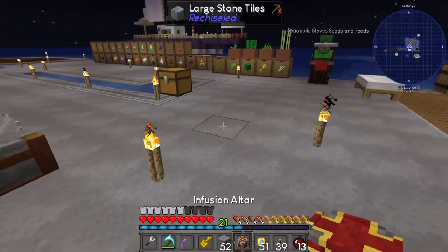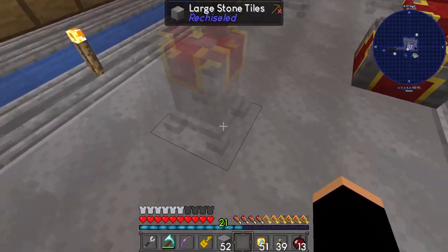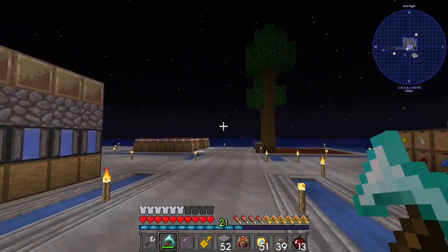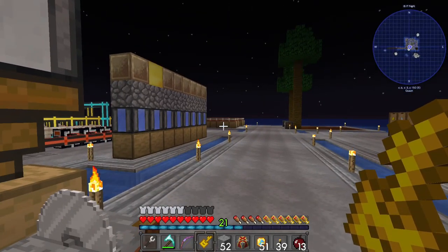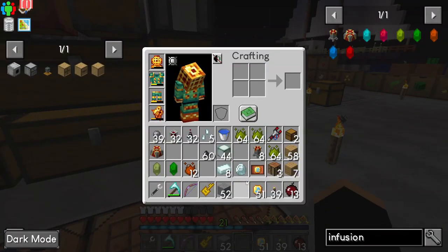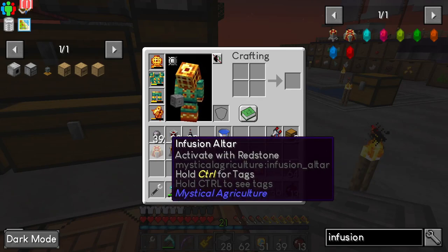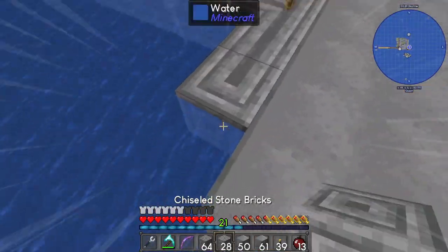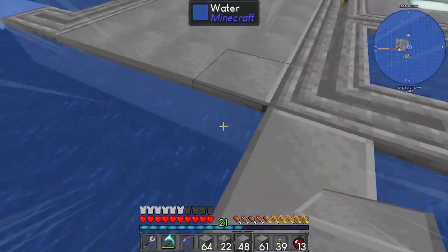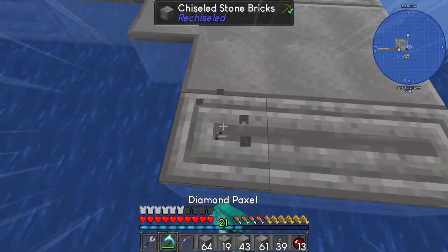If you're wondering how to position these: simply place down the infusion altar anywhere and you'll see shadows of where the pedestals need to go — so don't worry about placing them in the wrong place. We're going to create another area just behind where those botany pots are and the storage drawers, and we're going to do a new area for our pedestals and infusion altars.